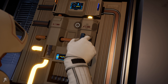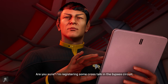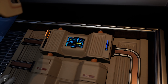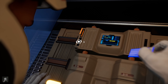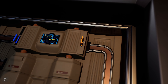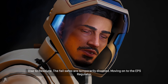We just have to do our little interlocks right here — uncouple them, connect them, and there we go. Are you sure? I am registering some crosstalk in the bypass circuit. We need to route the signals so they don't interfere with each other. Diaz to Resolute — the fail-safes had temporarily disabled. Moving on to the EPS regulator.